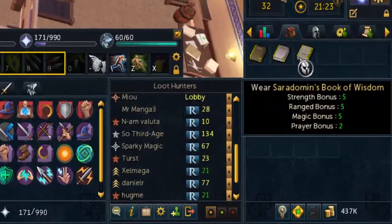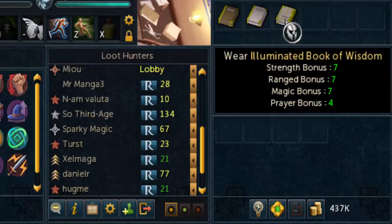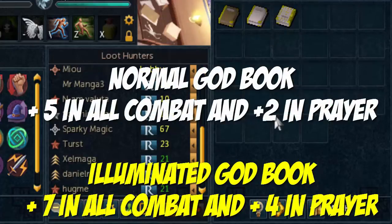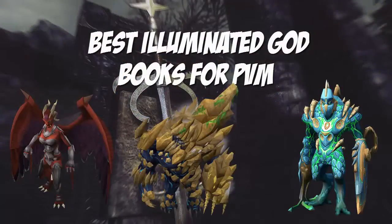Once you're done, you will have your own illuminated god book. As you can see, there is a difference between the normal and the new one — the illuminated version gives you an extra two combat and prayer bonuses as well.